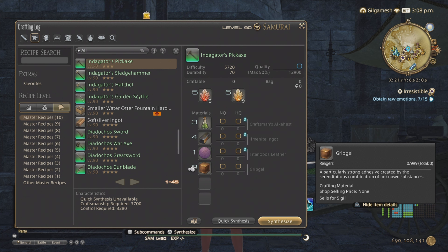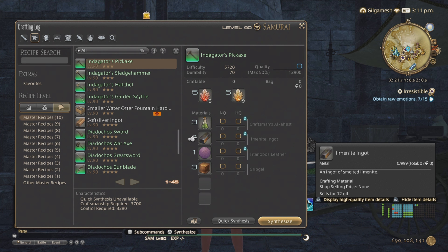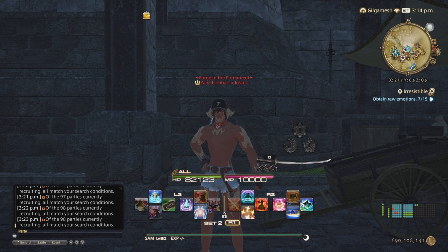Remember: some fish will actually drop glamour as well. It's also good to get rare materials through desynthesis instead of crafting them through tombstones. So desynthesis does have its usefulness outside of just getting crystals and clusters.